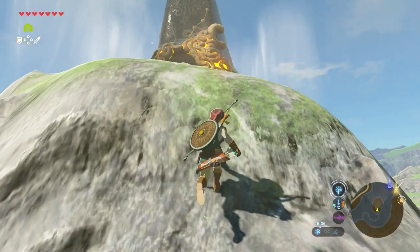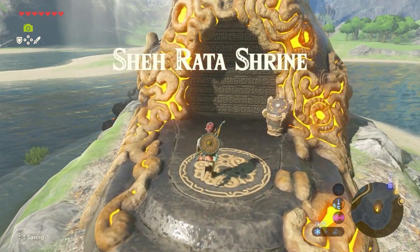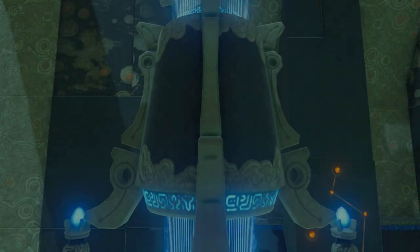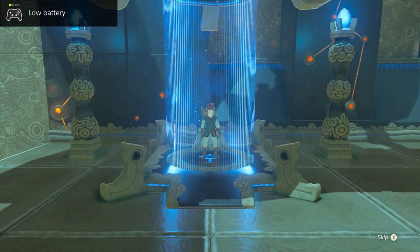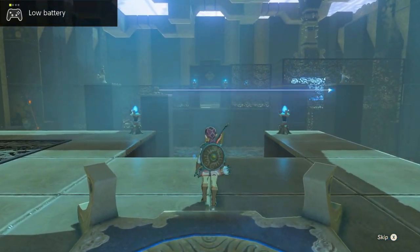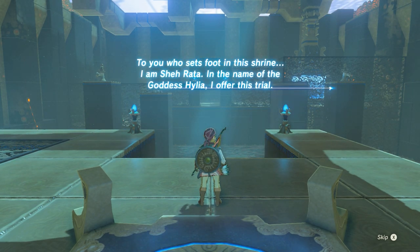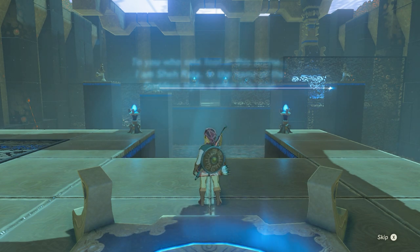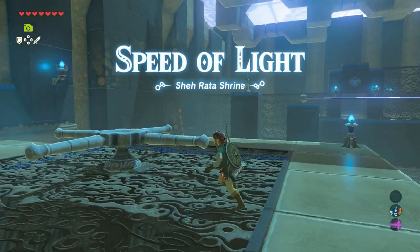Now your way is free to walk up the stairs and go to the Shi Rata Shrine. The shrine greets you: 'To you who set foot in this shrine, I am Sheerata. In the name of goddess Hylia, I offer this trial — Speed of Light. Sheerata Shrine.'